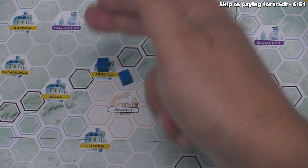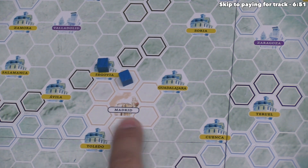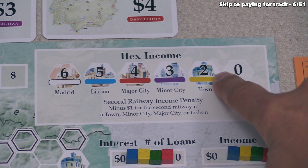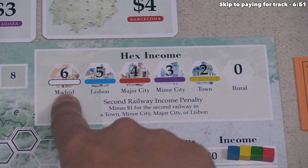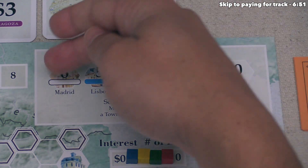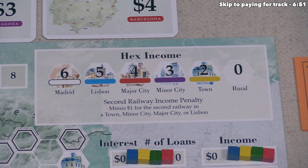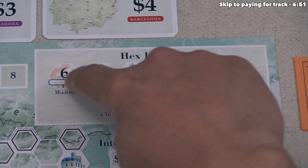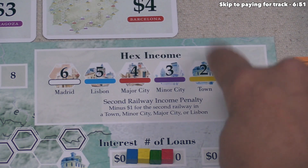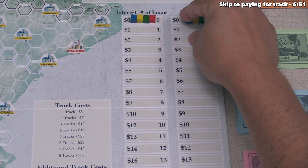We've created a new railway, and now we take income for this line. We connected a yellow urban city to a white urban city. According to the chart, yellow towns give two income and Madrid — the only white urban hex — gives six. It's worth noting that the second railway placed into a non-Madrid urban spot gives one less income, but Madrid is exempt from this penalty. Every player who connects to Madrid gets the full six income. So we get six plus two, or eight income, and we move our cube to the eight spot on the income track.